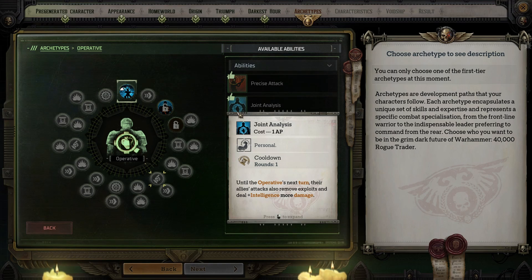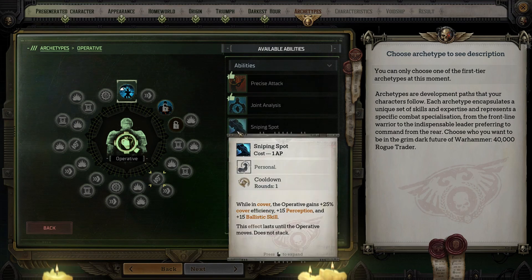Your Intelligence bonus should be sky-high as you progress through the game and Joint Analysis will really help your team. Sniping Shot can be triggered while you are in cover and causes you to gain 25% cover efficiency, 15% Perception, and 15% Ballistic Skill as long as you do not move. This effect does not stack, so you can activate it once and as long as you don't move, it will be active for the whole fight. If your character is a sniper, this ability is absolutely indispensable.